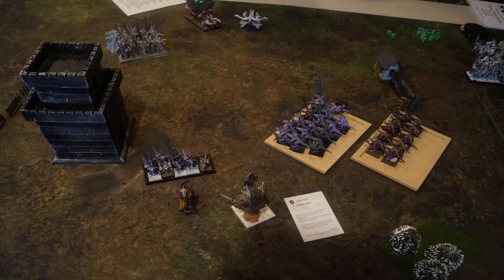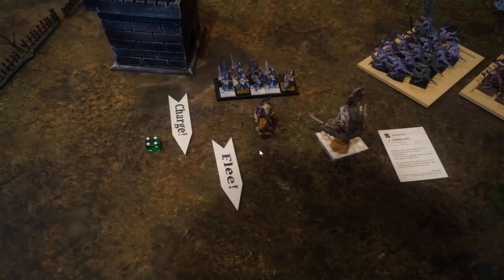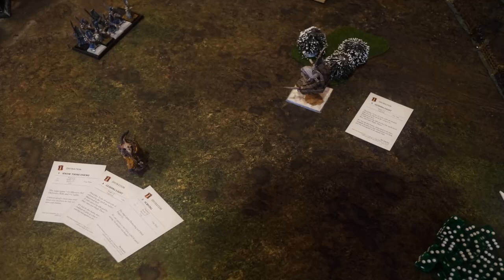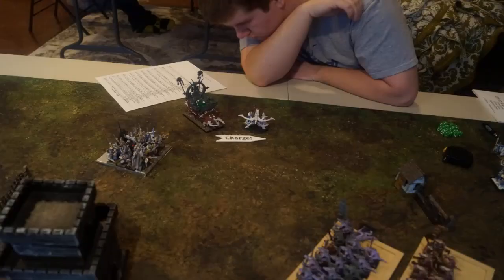Turn 4 for Highborn Elves. He charges in and I have to flee. He tests to redirect into the Quadalord and I decide to flee again — surprisingly, I get away as he rolls really low. He pivots and backs up with the Spear Block just to keep out of arc of the Taurasaur. In shooting, I believe he used the Bolt Thrower and killed off a few more of my Warriors.